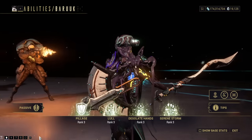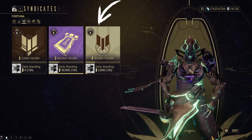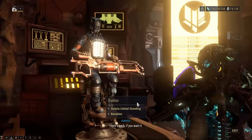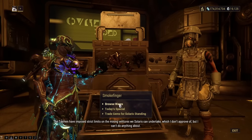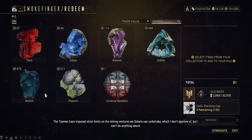If you are dead set on getting him right now, you will need to get to level 5 with Vox Solaris and then level 3 with Solaris United. You have several options for leveling up Vox Solaris: bounties, buying bonds and selling them back for standing, but we recommend going down on Orb Vallis with a resource booster and mining, as those gems sell for a lot of standing.